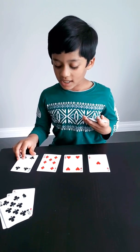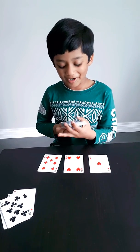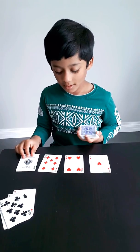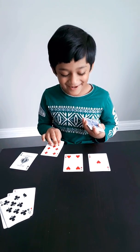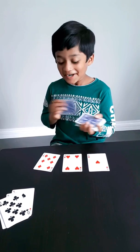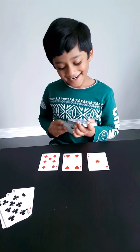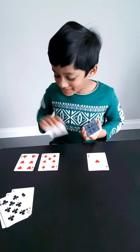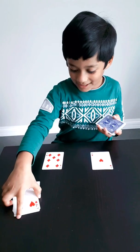Here, nothing makes 10 again, so you slip it and put it under. Here again, nothing makes 10, so you take one card and put it under. Here again — take one. Then 4 plus 6 makes 10. Keep it aside.